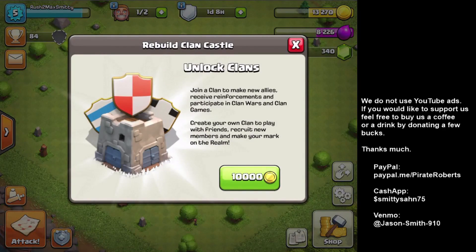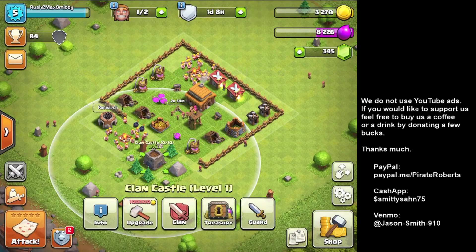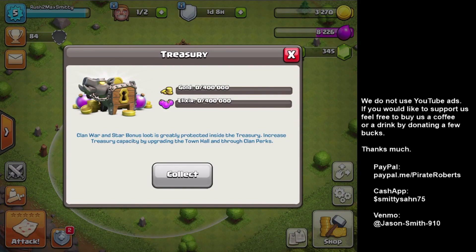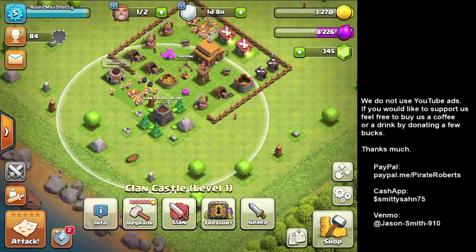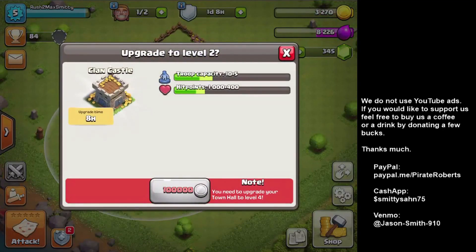I can build the clan castle now. Once the clan castle is unlocked it gives you a Treasury, which can store extra loot — looks like it holds 400,000. When you're in war or doing clan games extra loot goes in there. The clan castle also has a guard mode or sleep mode: in sleep mode troops stay inside, in guard mode troops come out to defend your base when someone attacks. I can't upgrade it to level 2 until Town Hall 4, which bumps troop capacity up to 15.